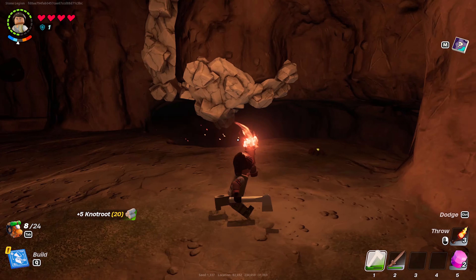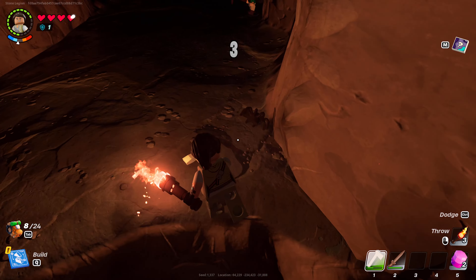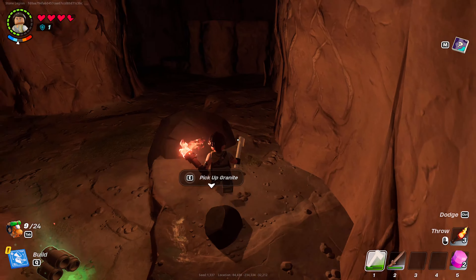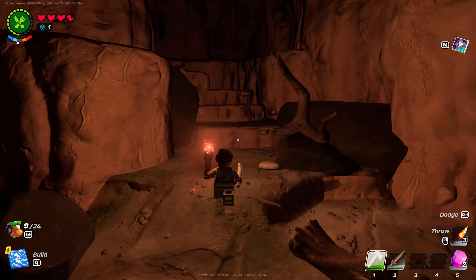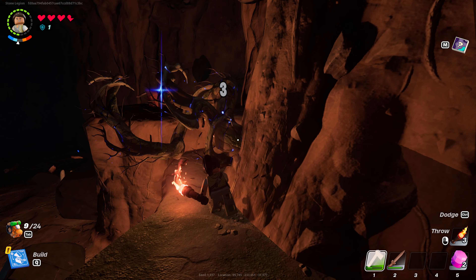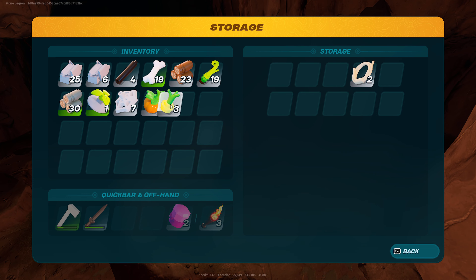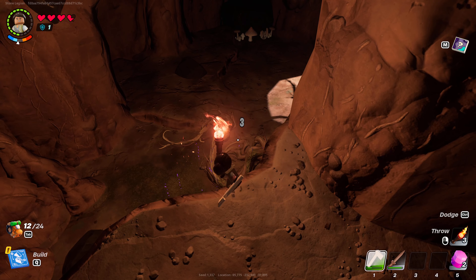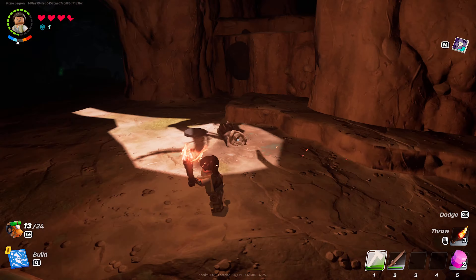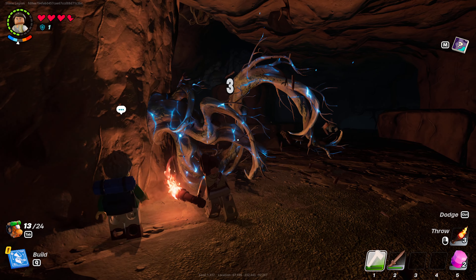So we're going to grab what we can before we leave, because might as well. There's one up here — I don't want to fight too much with it, but if I can get it somewhat easily I might as well grab it. There's a chest here. Nice. Nothing too special, but why not? We might as well just go all out on these guys so we have them. We can craft another axe once we go back. I wonder if we can give him an axe to help out.